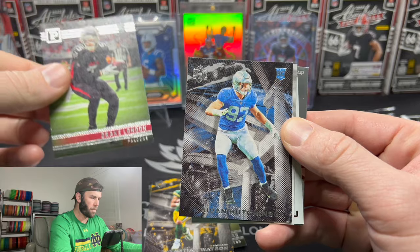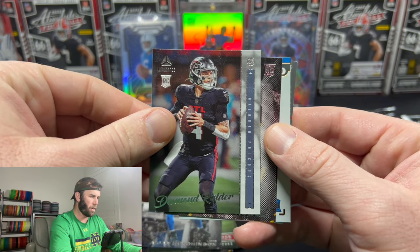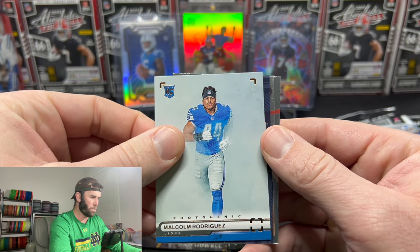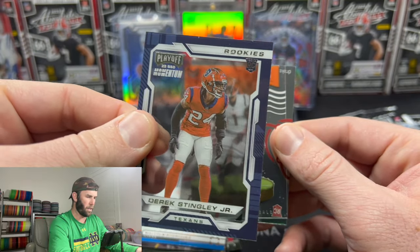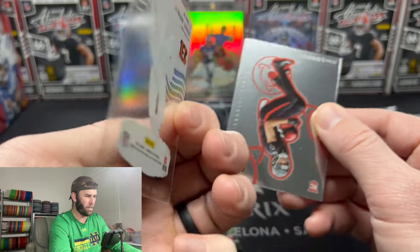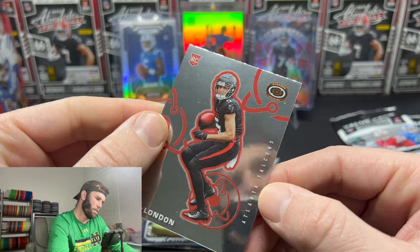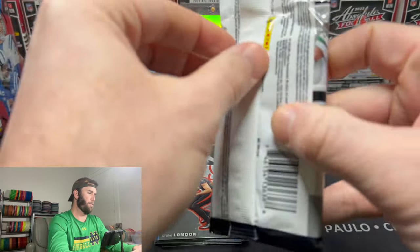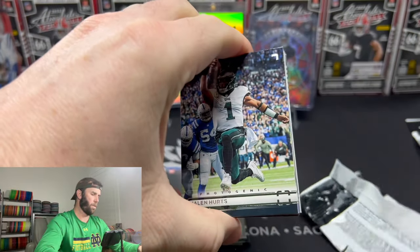Drake London is going to be our other rookie. Hey, we did pull the man on the cover — not the one we're looking for. We're looking for Purdy's, but we'll take an Aiden Hutchinson. Desmond Ritter on the Luminance. Sam Howell. Man, we are loaded — they load these things up with rookies, holy smokes. Malcolm Rodriguez. Another rookie. Derrick Stingley Jr. — ooh, that's a sick card. See-through. The heck? That's sick. Ja'Marr Chase — that is a sick card too. And then a Drake London rookie at the end on a cool-looking card. First pack done. Tons of rookies. Only a couple base cards at the front, and the rest were all rookies. I definitely don't mind having a whole bunch of rookies to pick from.